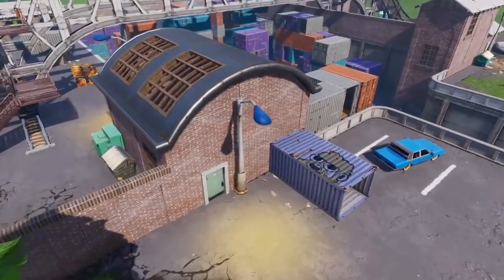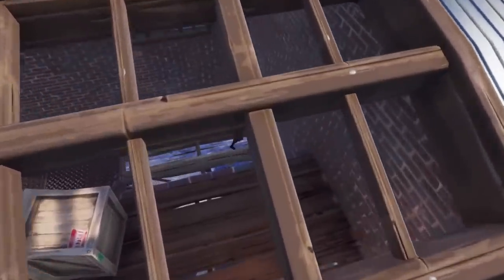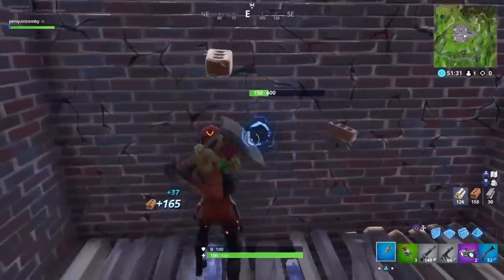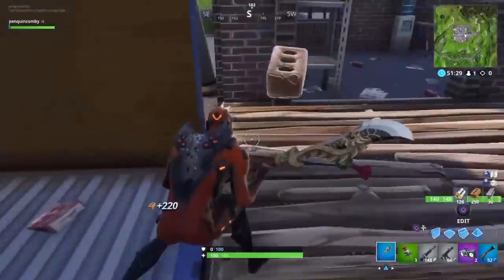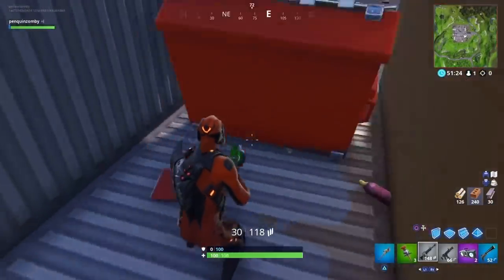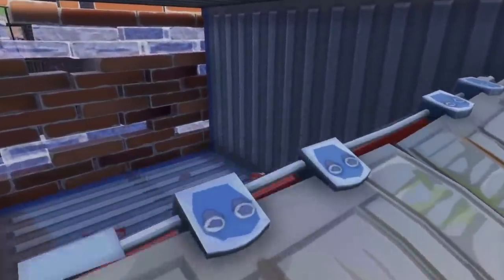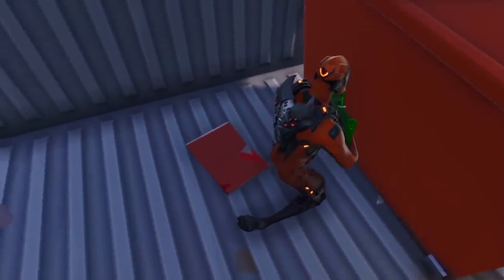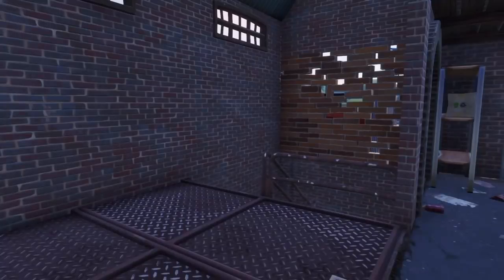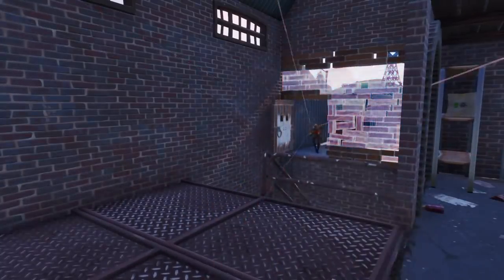Now this next one is also at Cargo slash Containers. You can destroy this wall right here behind this chest spawn, and you can get inside this hollow container that's behind the dumpster — no one's really going to look for you back here. There is a floor loot spawn back here, so you're most likely to find something. And then you can open up a door in the back for an added ambush element if you want to surprise anyone coming down there.